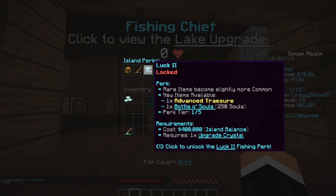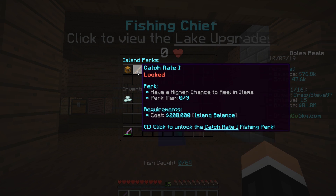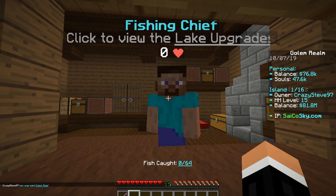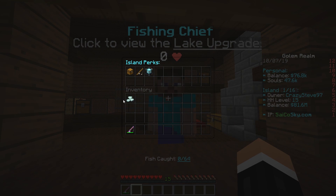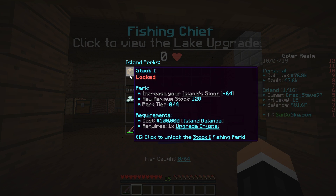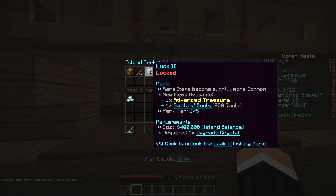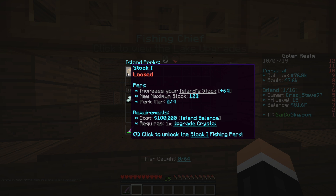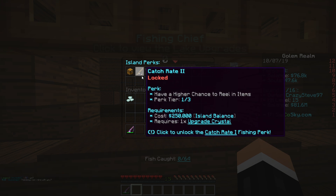Upgrading stock requires one upgrade crystal. To upgrade to the next level I'd need another one. I'd probably upgrade stock first, then lock, and catch rate requires nothing. So I'm upgrading catch rate now. Next level of stock needs another upgrade crystal. I currently have one upgrade crystal — they're hard to get. Should I upgrade lock more or stock? Upgrading stock now would give me 128 items to fish out. Upgrading lock makes rare items slightly more common, unlocks new items, advanced treasures, and a bottle of souls. It's a tough call.